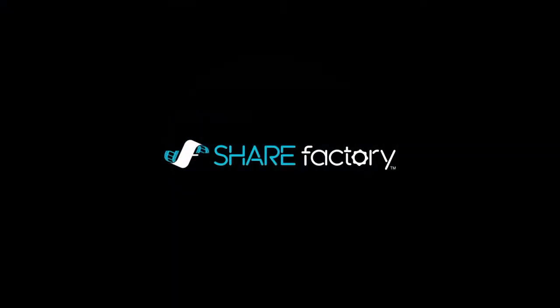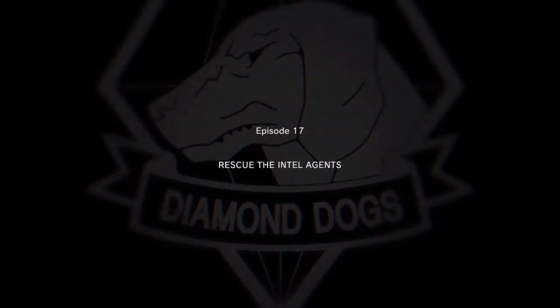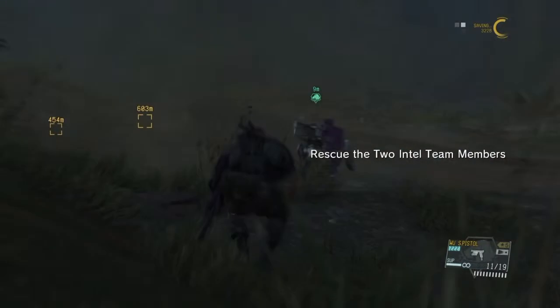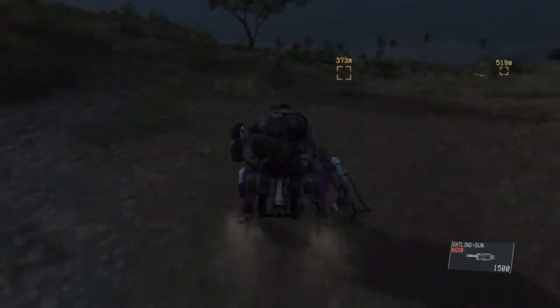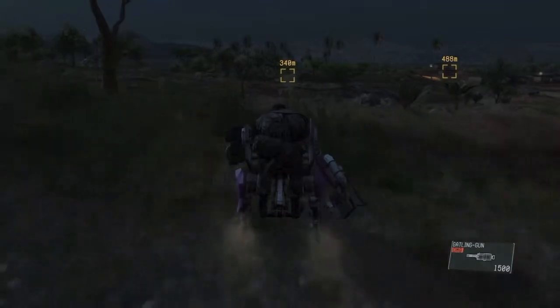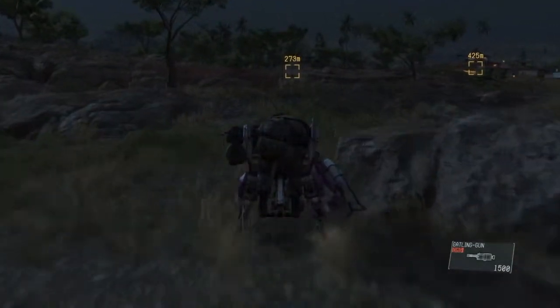Hello everyone, welcome to another video for Metal Gear Solid 5: The Phantom Pain. This is episode 17, Rescue the Intel Agents — an S-rank Foxhound emblem, no traces walkthrough. This is actually one of the more fun missions I've done; I really enjoyed it, especially with this strategy.